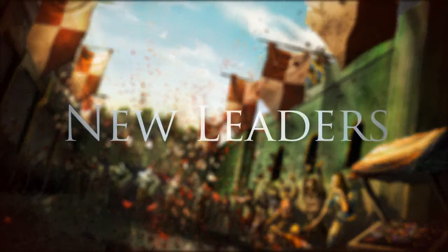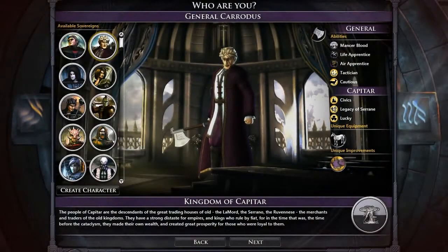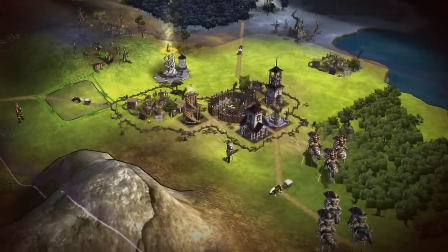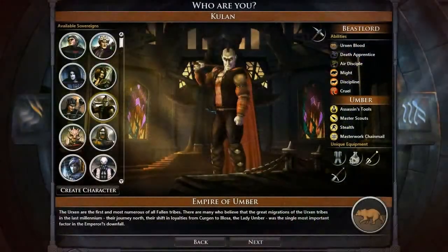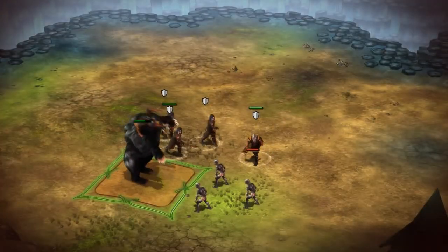And finally, the Legendary Heroes expansion adds two new leaders. Play as General Caridus to take advantage of superior movement and economic dominance. Play as Kulan to tame wild beasts and overwhelm your enemy with hordes of units.